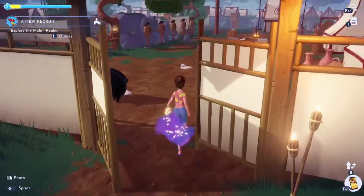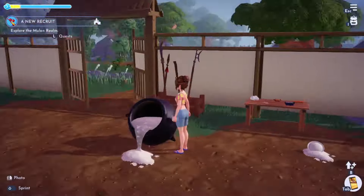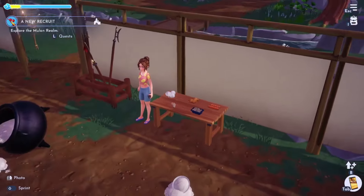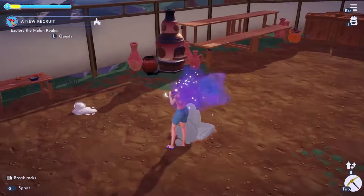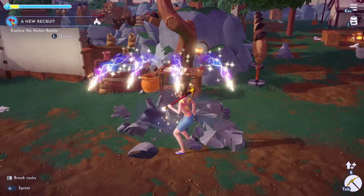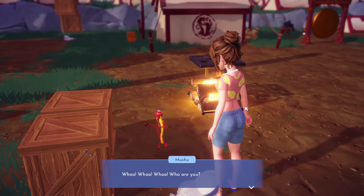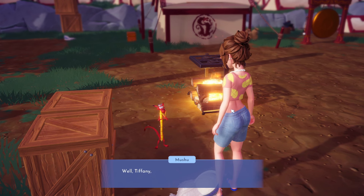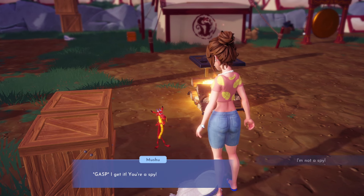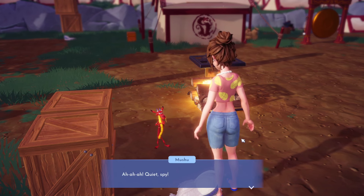Back inside the camp there are sparkling spilled ingredients I can't interact with yet. I decide to go talk to Mushu. He says: 'You are in the presence of a legend! How did you find this training camp? It's supposed to be hidden - secret, incognito! I get it, you're a spy.' I deny it but he insists: 'That's exactly what a spy would say! Actually, there's a name at the bottom of the recruit list - it could be Tiffany. Okay, you're not a spy, but you're late.'